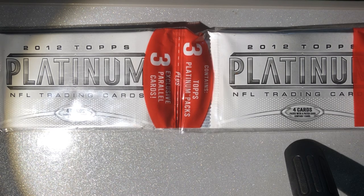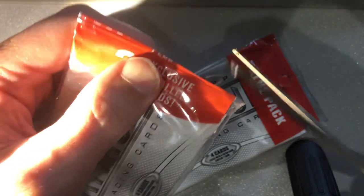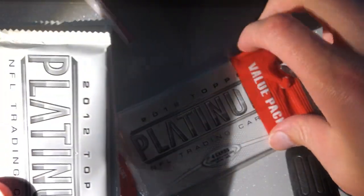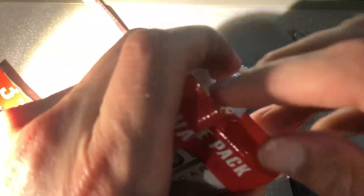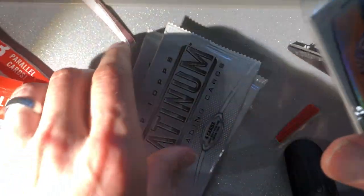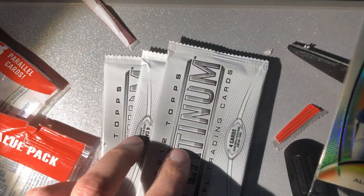I just purchased some throwback 2012 Topps Platinum football cards off eBay — these are the rack value packs, and I purchased 10 of them as a lot of 10. I'll open all those and see if I'm getting a Russell Wilson rookie card. Each value pack has three standard packs with four cards each, and then one rookie orange refractor pack. Here are our three-card orange refractor rookies — we got three four-card packs, each of these has one rookie card.